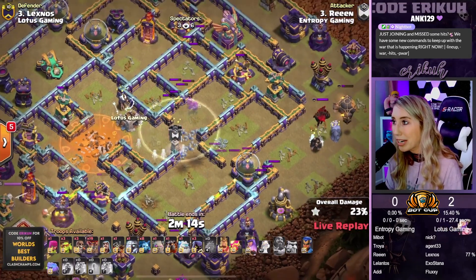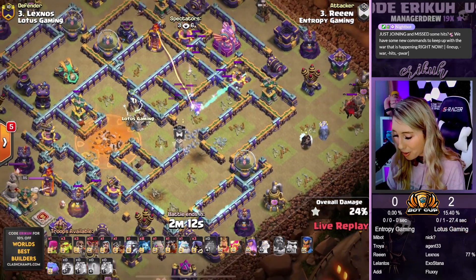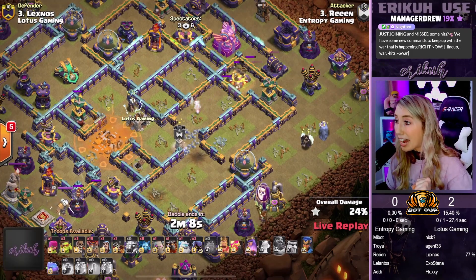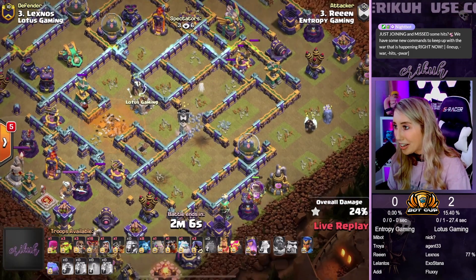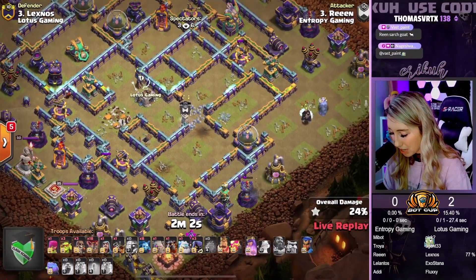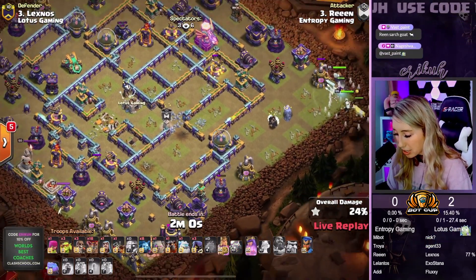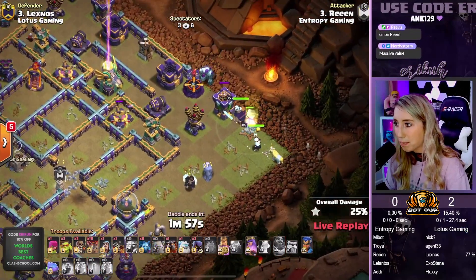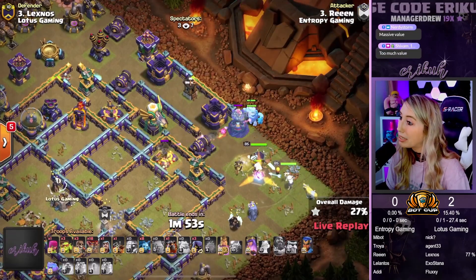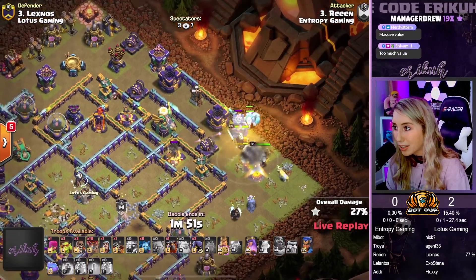Here comes the King and the Queen at the 3 o'clock side making their way upward. Remember, he already invested the Warden there, so we will not have the Warden for the rest of our Lalo. And the Multi-Inferno — enemy King and Warden down. Kind of sketchy. The Queen's going to pull up for the Builder Hut, next will be the Expo. Ice Golem is going to freeze up the Eagle just a little bit. We're sitting in the RC too. The King is just going to wrap around, coming in for the Gold Storage. RC's going to pick off that Expo.